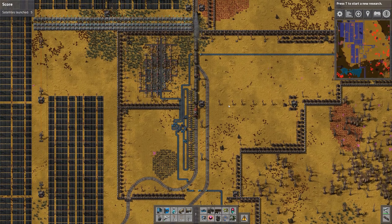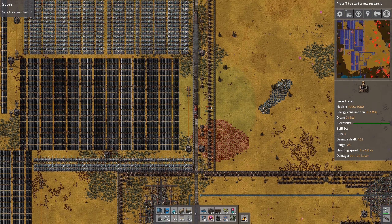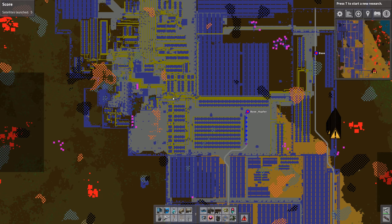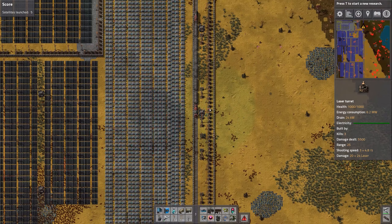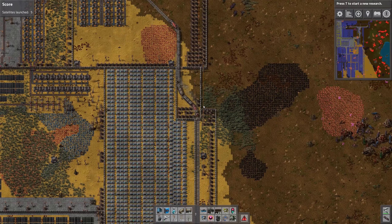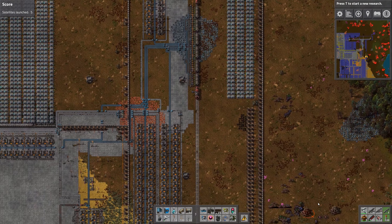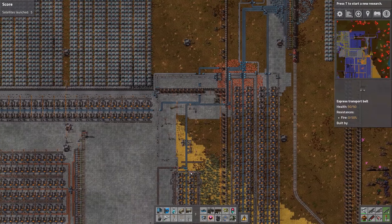Now we're going back to the base, and now I think we're pretty much done. Did I look at the oil production? I don't think so — where even is it? That's the other big question. Those are a serious amount of laser turrets. The biters are building a base right there — like, what should you do about that? Pretty much impossible to manage.